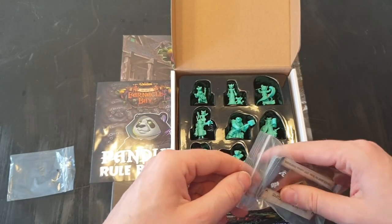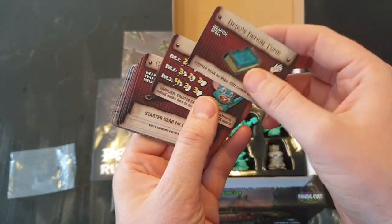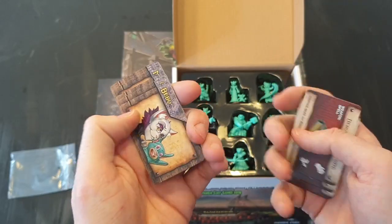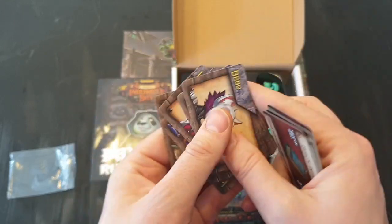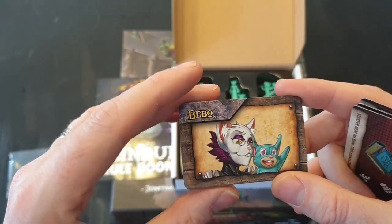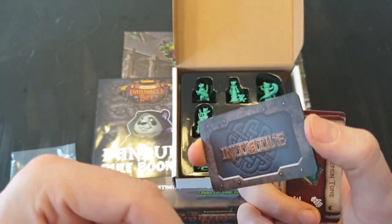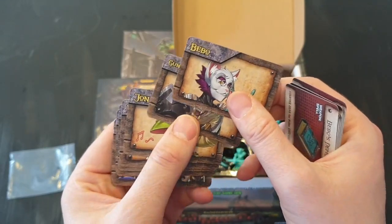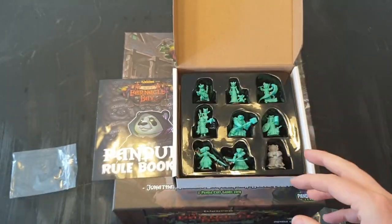Along with that you've got items as well — so Bebo's items and other items for each character. And these are the cards for the initiative system. It's quite an inventive little system: you shuffle your hero cards, put them on the table with the initiative cards for the enemies — the grunts — and then deal them out onto the initiative table. That shows you whose turn goes in which order.